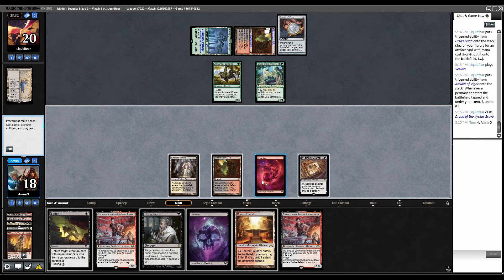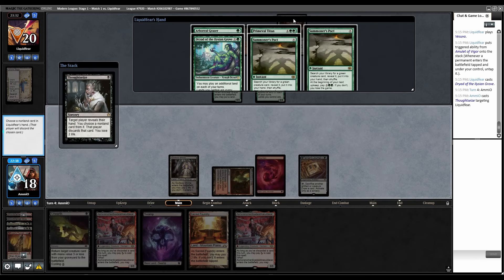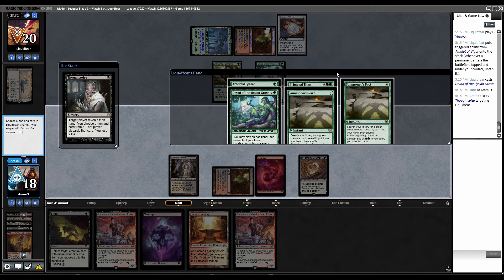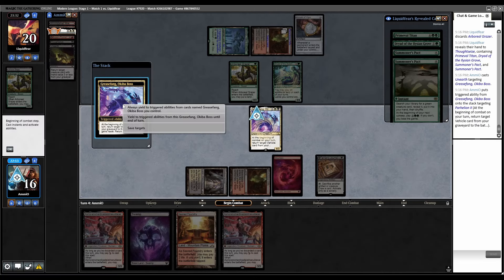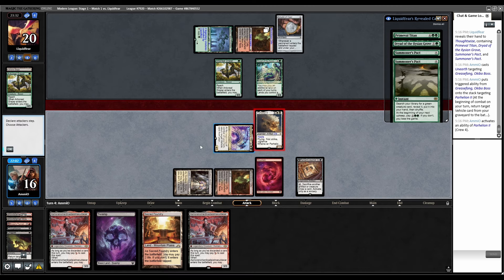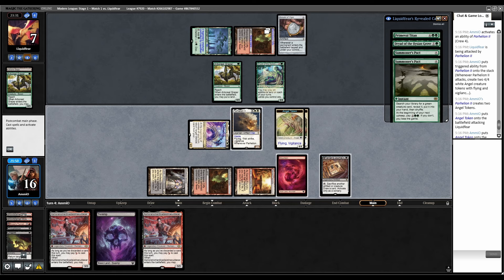Double Asmo — probably Thoughtseize them. They don't have the lands, so let's take Grazer since that's the cheapest way they have of getting more mana. Unearth Greasefang. Combat, trigger — grab Parhelion, then crew. Swing. Make angel tokens, play a tap land. I should just sack Parhelion because it's going to go back to my hand anyway. Sack Parhelion.